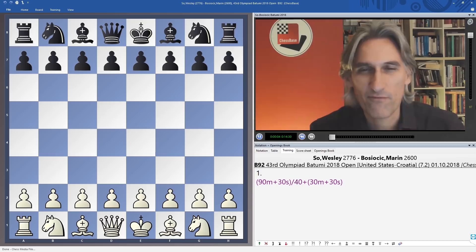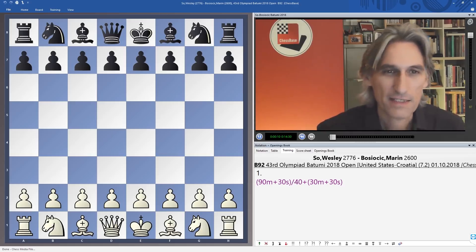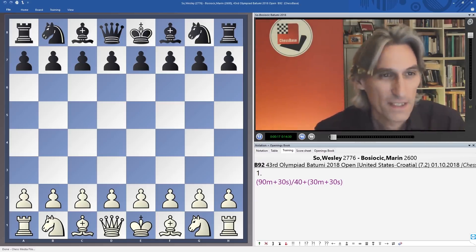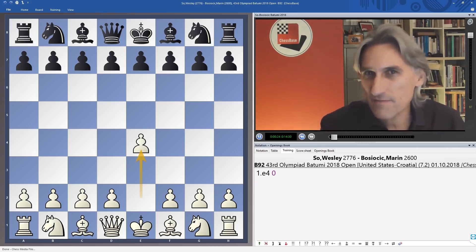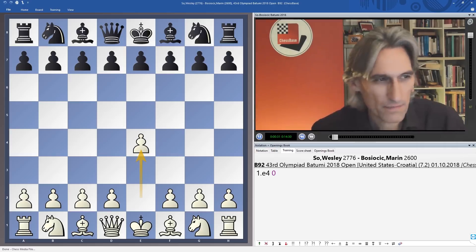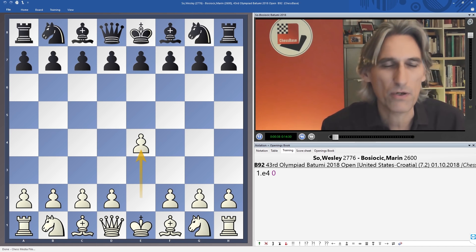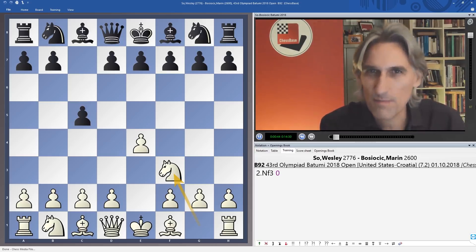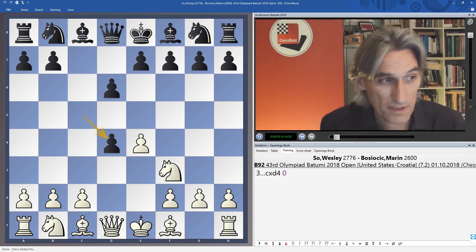I'm going to show you a nice attacking game from the USA Croatia match featuring Wesley So playing white against Marin Bosiocic from Croatia. Wesley opens with e4 — I think of him as mainly a c4 and d4 man, but in this Olympiad he's been playing e4 quite a bit. He seems to be sharpening up his game, and he's not afraid to go into an open Sicilian.